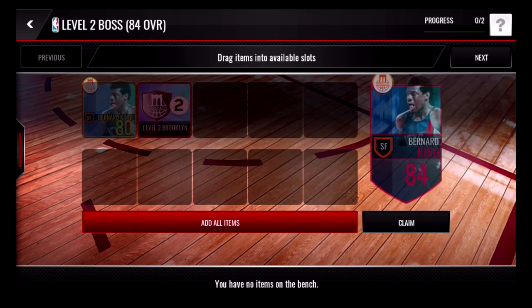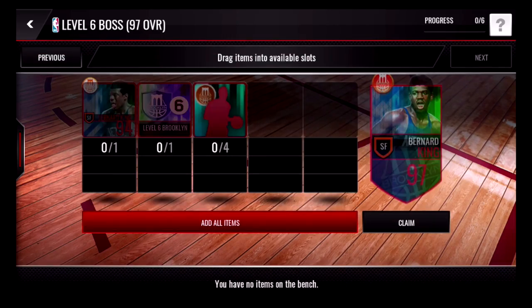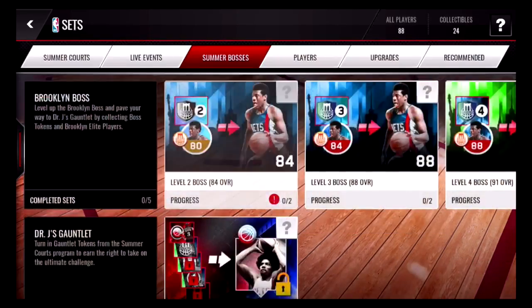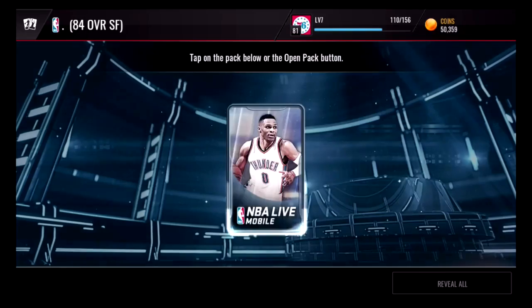Here's the first boss — the Brooklyn boss, Bernard King. He starts at 80 overall and eventually reaches 97 overall. Here's an example of the first upgrade: we are upgrading Bernard King from 80 overall to 84 overall.